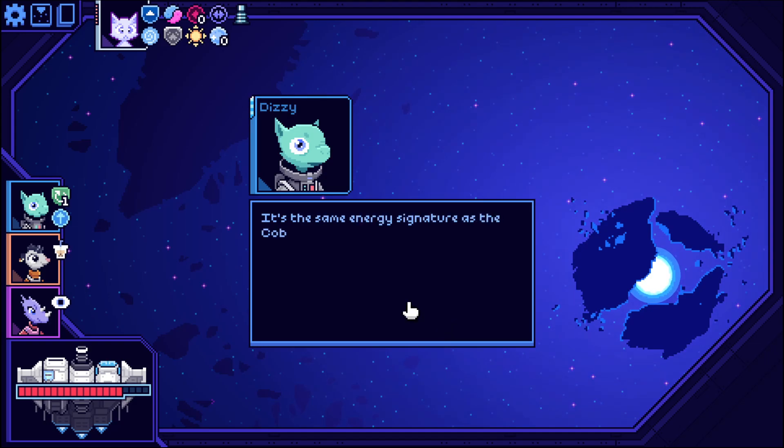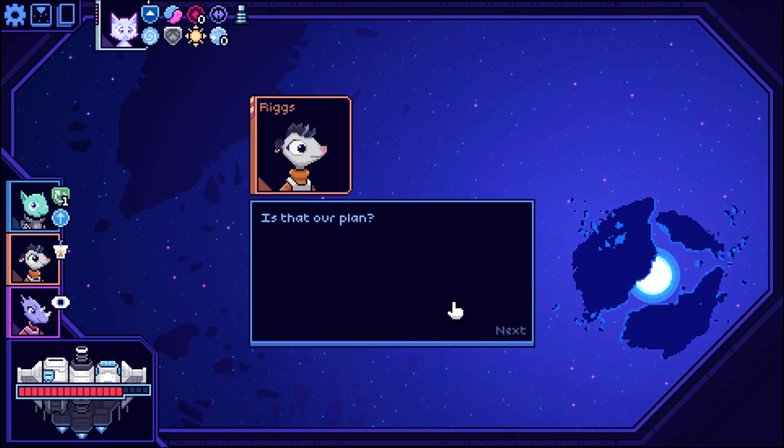This is where the ship's been taking us. It's the same energy signature as the Cobalt's work drive, without containment shielding. Too much energy. It's pretty. Let's kill it.